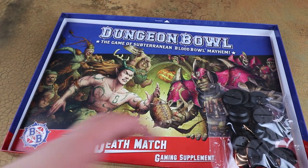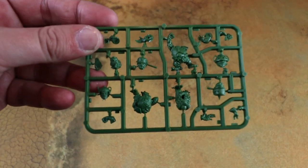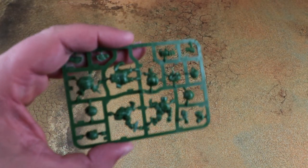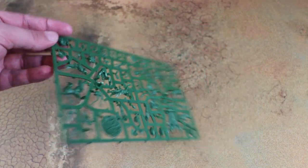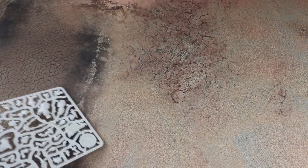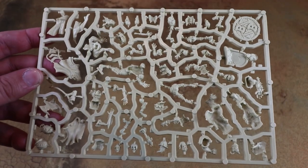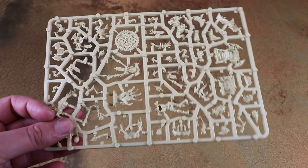Inside we have the miniatures for the various teams, all on coloured plastic like the original Dungeon Bowl, so you don't necessarily need to paint them. In Dungeon Bowl you get to draw on a bigger pool of players to make your team. For the life sprues you get a couple of halfling sprues — I'm sure they're definitely not going to die a horrific death — and then a high elf sprue as well. These are all the same as the ones you'd get separately for Blood Bowl, so there are no exclusive models in the box.